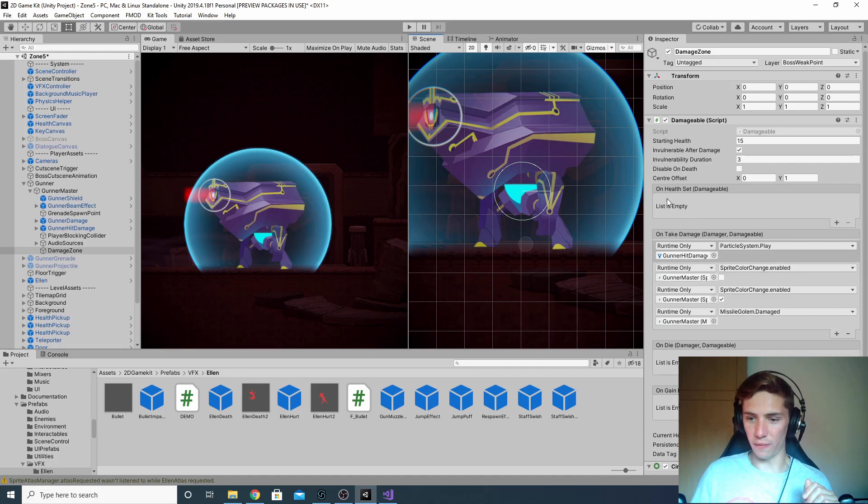If we look down a bit, we've got a few Unity Events, and by their names we can tell when they'll activate: On Health Set, On Take Damage, On Die, and On Gain Health. A Unity Event is a really easy way to set up interactability in your games. Using just the inspector and hierarchy tabs, without getting into the code, you can create a function that when it activates will activate other functions anywhere in your game. You can click on an object, drag it over to one of these boxes, choose the function you want to trigger, and that will happen whenever — in this case — the boss takes damage.